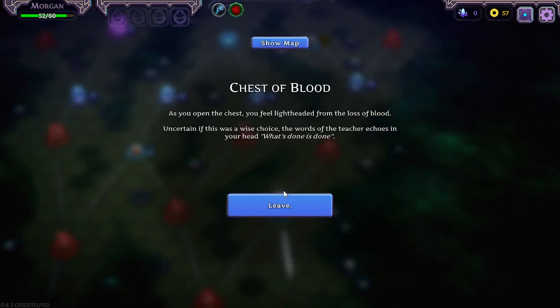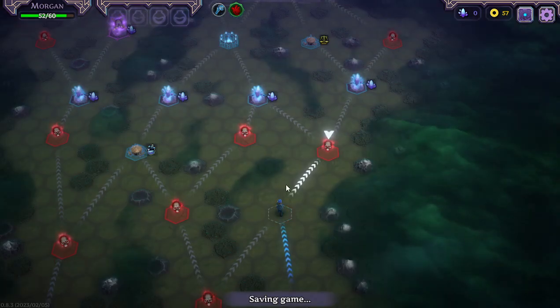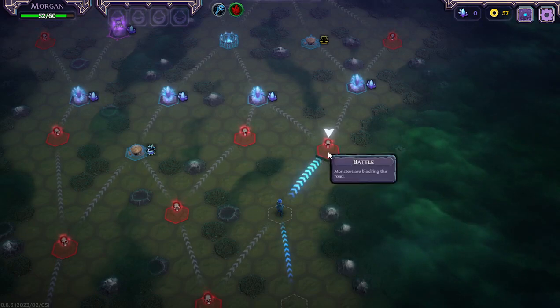Let's go for Dark Heart and try this one out. Chest of Blood: as you open the chest you feel light-headed from the lost blood, uncertain if this was a wise choice. The words of your teacher echo in your head — 'what's done is done.' Yeah, well, not much to do about it now.